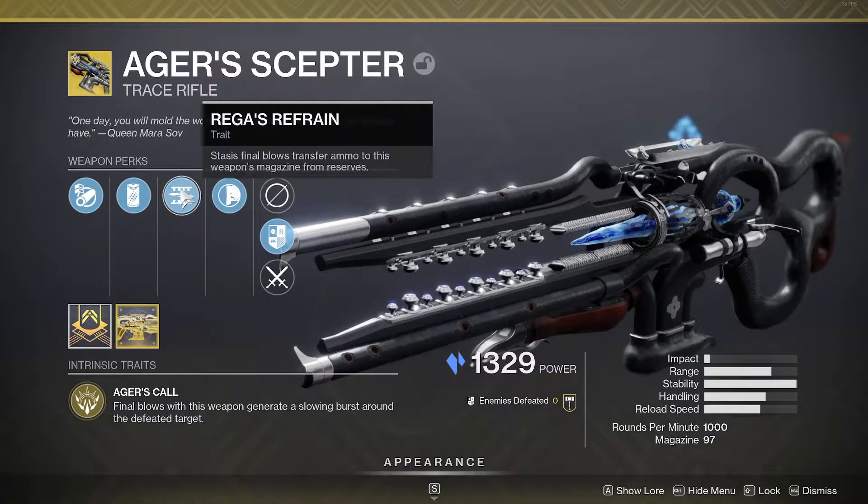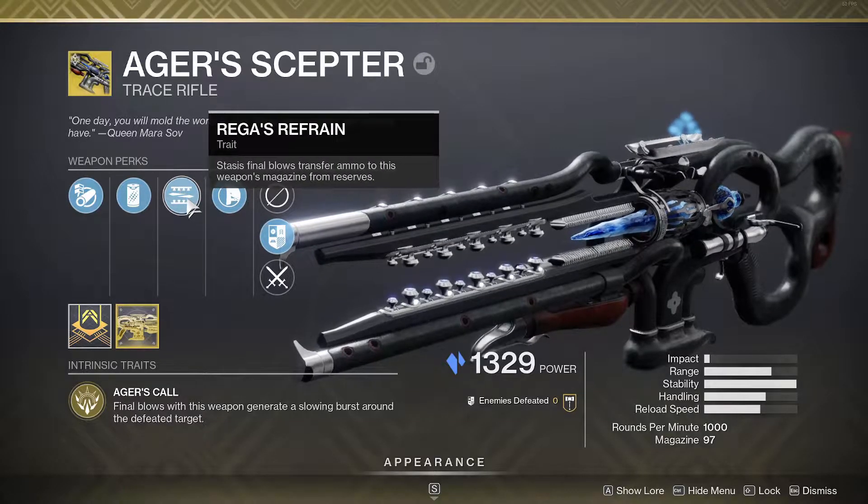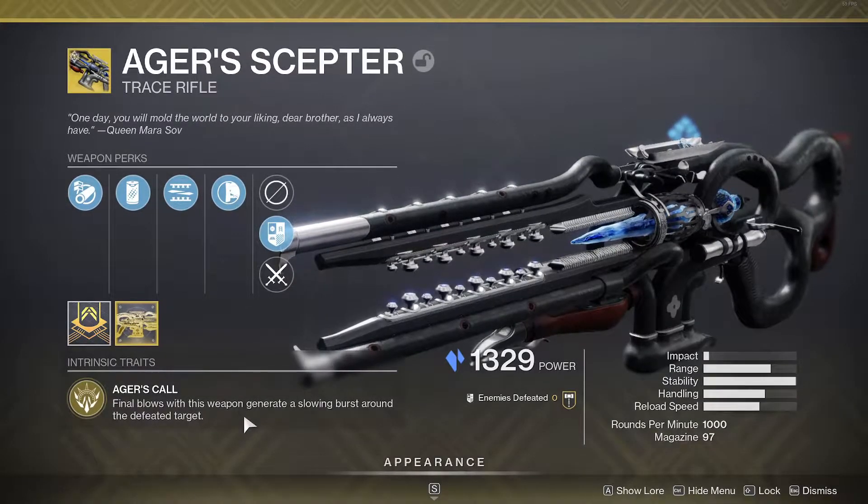As a reminder, Ager's Scepter — final blows with this weapon generate a slowing burst around targets. Stasis final blows transfer ammo from reserves into the magazine.